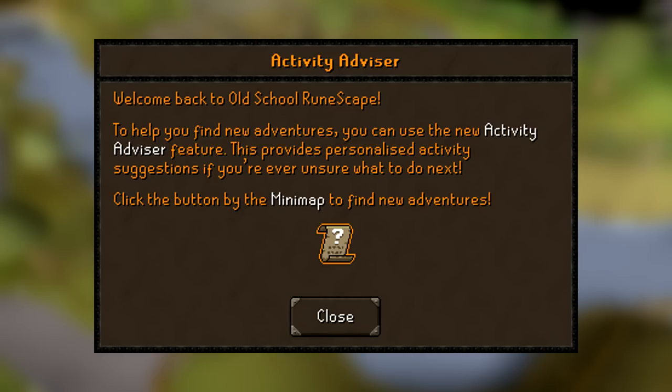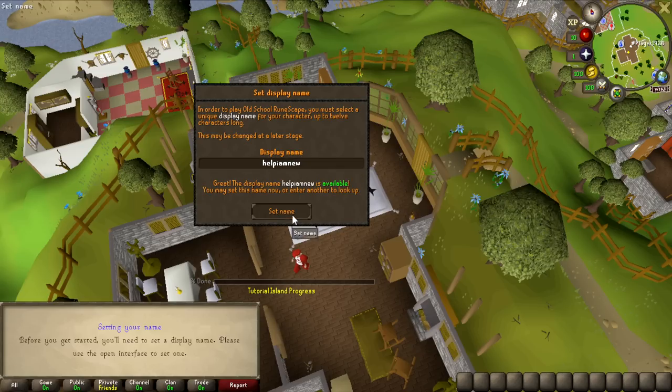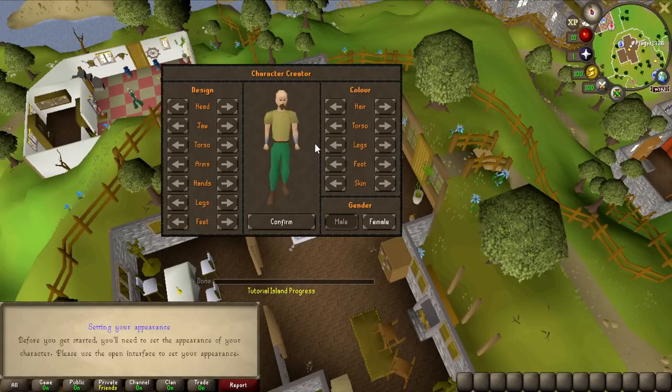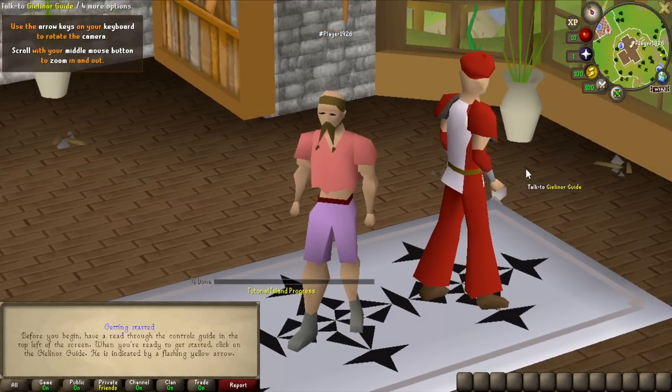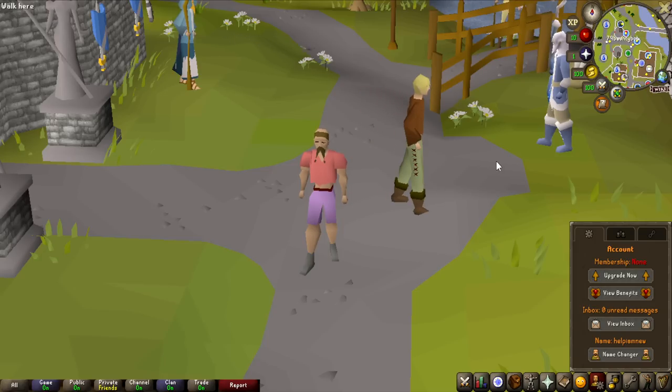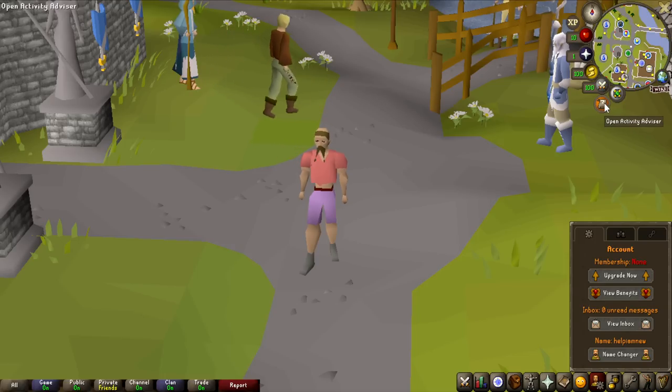So let's make a new account, try this feature out and see if it's any good. The account 'help.iamnew' is about to be created — set the name, complete the tutorial island, and then bond this character up. Even though we're not a member yet, we can look at the difference between member and free-to-play already, and all of the things the Activity Advisor recommends are quests. I want to see what order it recommends you do them in.